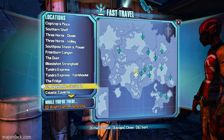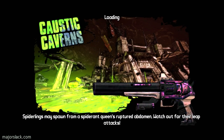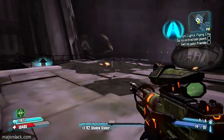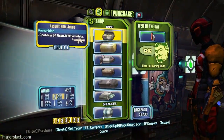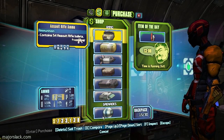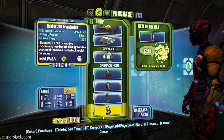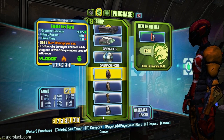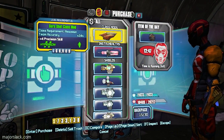Do we go to Lynchwood yet? Cossack Caverns and Lynchwood and that's it. When you think murder, think Marcus Munitions. Goodbye friend - if you shop anywhere else, I'll have you killed.